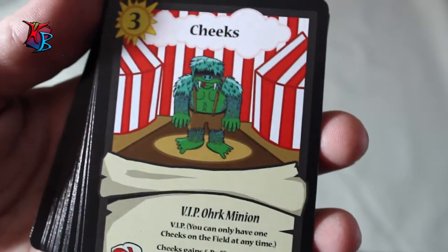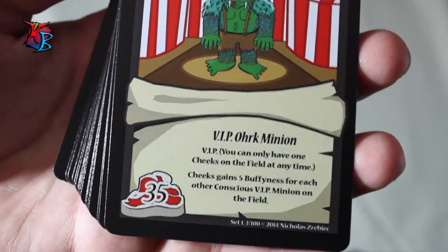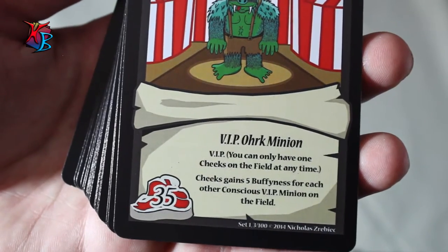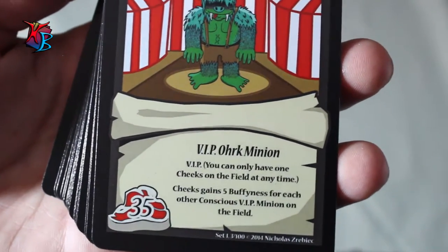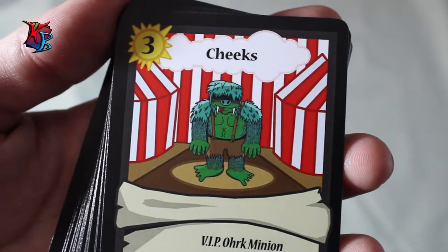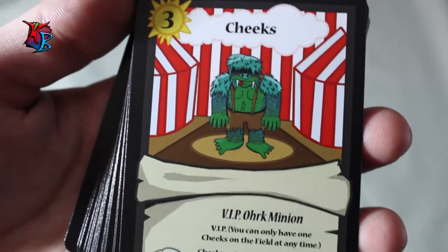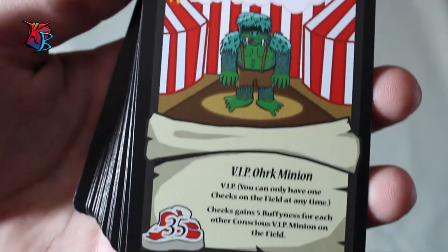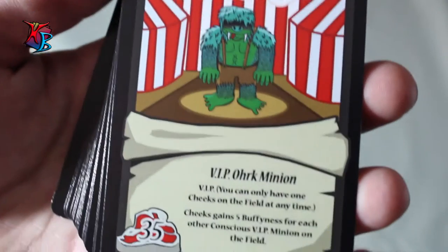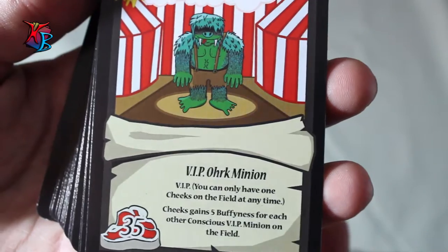Cheeks is our VIP orc minion — the VIP of this deck. He's level 3, 35 buff, and as a VIP you can only have one on the field at any time. His effect is: he gains 5 buffiness for each other conscious VIP minion on the field. Although he doesn't incorporate that well within this deck on its own, he works well against anything involving VIPs. If there's just one other VIP, he's basically a Club Orc; if there's more, he's even stronger. If you incorporate VIPs into this deck, that's even better.